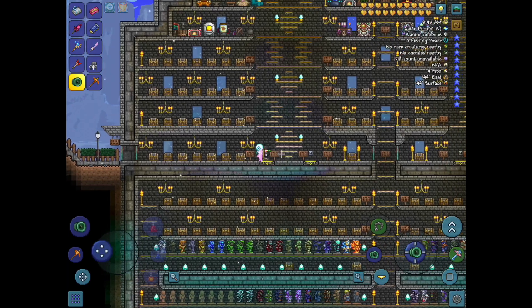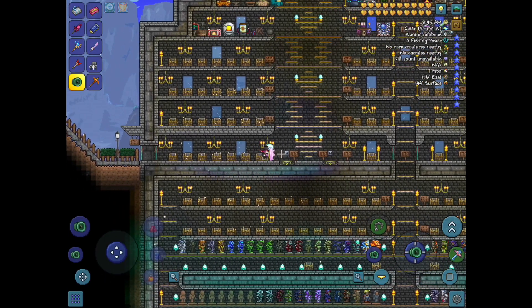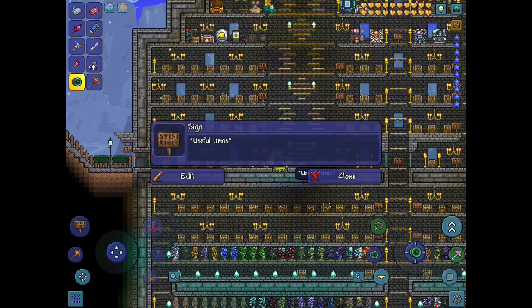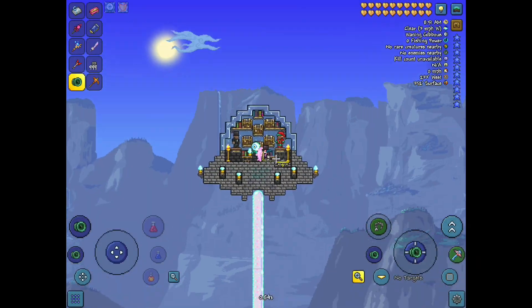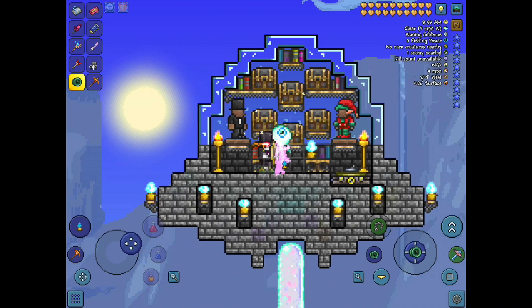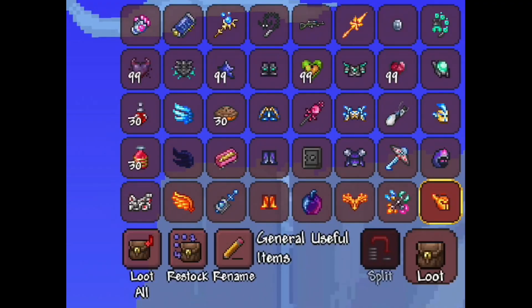We also have teleporters. These teleporters will take you to other things we've added to the map. This one here takes you to the useful items, which teleports you up to a UFO. In the UFO you've got the general useful items — I always add those in my all-items worlds.